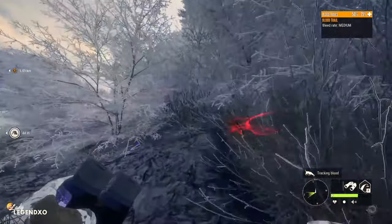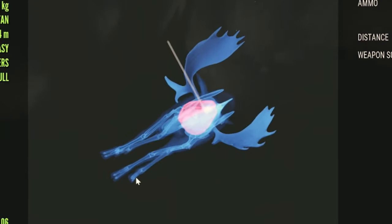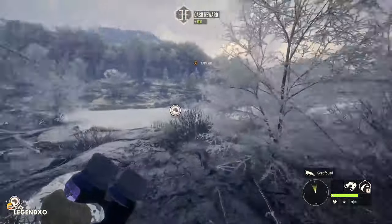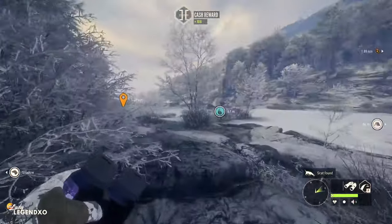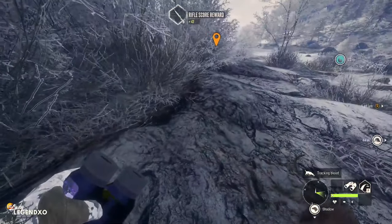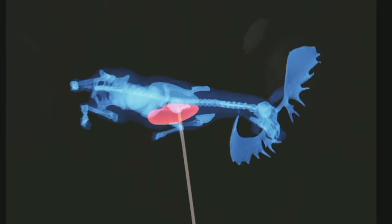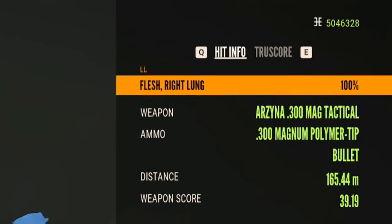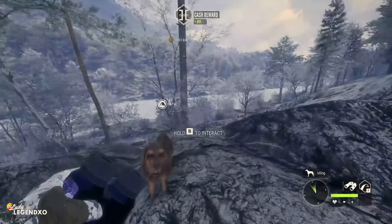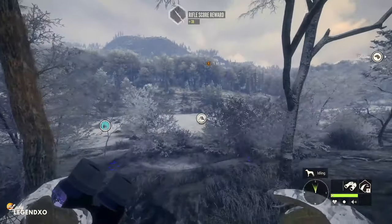Here is our first moose. That was on an angle, but look at the penetration — it looks pretty good. We definitely need a perfectly broadside moose to test whether we can actually get double lung with the new 300 AR on moose, because moose are tanks. Here is our second buddy, and again it was on an angle and we did not manage to get double lung. We need to find a perfectly broadside moose, then we're going to do it with the 300 Magnum and see how they compare.